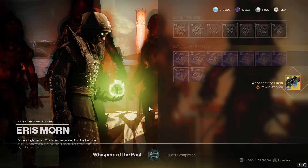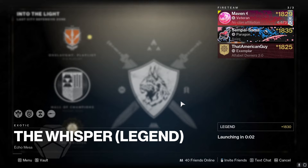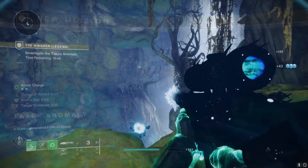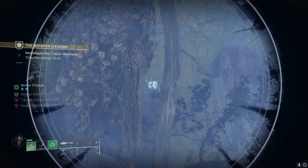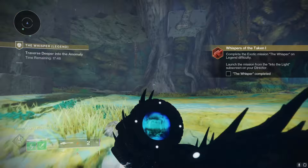The first quest step is to just kill a few Taken — it's extremely easy, just go into the Dreaming City, there are Taken everywhere. After that, the next quest says to kill some Blights in the Whisper mission. Launch on Legend difficulty because the quest step after that is to complete the Whisper mission on Legend anyway. For this step, have the Whisper equipped. When you get to the first green room, you can shoot two Blights with your Whisper. For the third one, go to the big tree in the middle of the room, go around it and look up — you'll see it up above. After killing those three Blights, the next quest step is just to complete the mission on Legend difficulty.